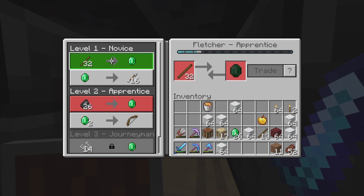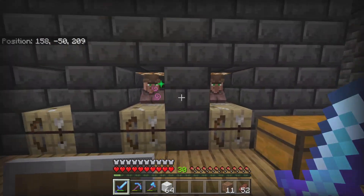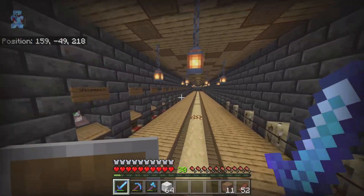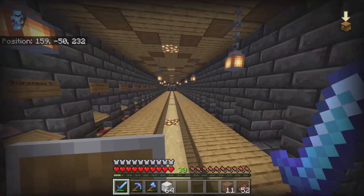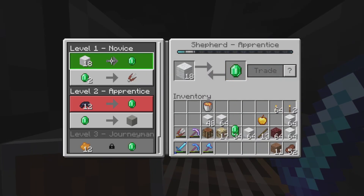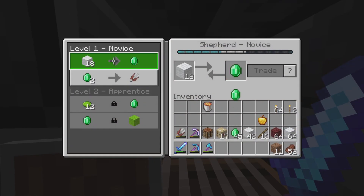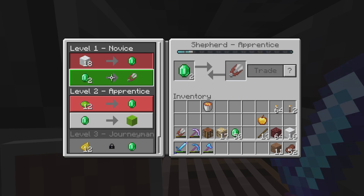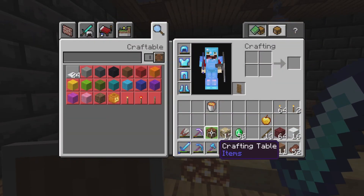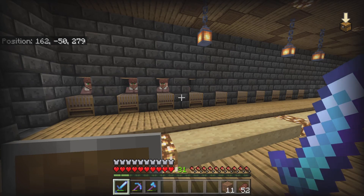From about thirteen stacks of sticks I got twenty-six emeralds, and I've only traded with two different villagers — I haven't gotten to the rest! I can get so, so many emeralds from sticks. Then trading seven stacks of wool and thirteen stacks of sticks together got me fifty emeralds total from just two villagers.